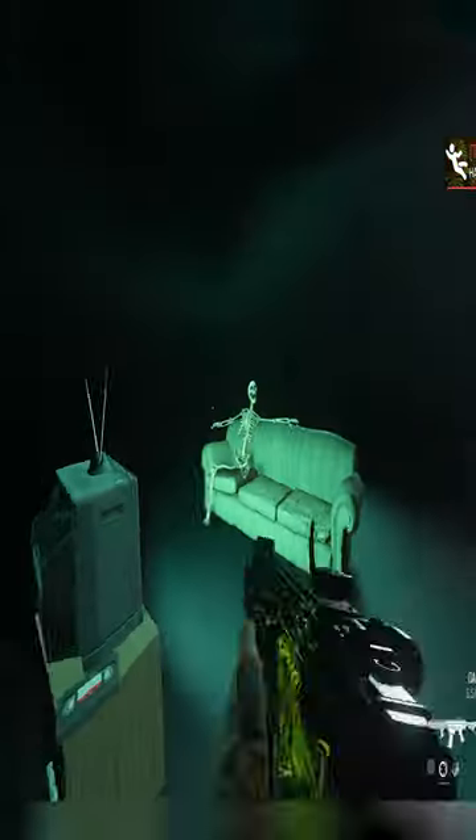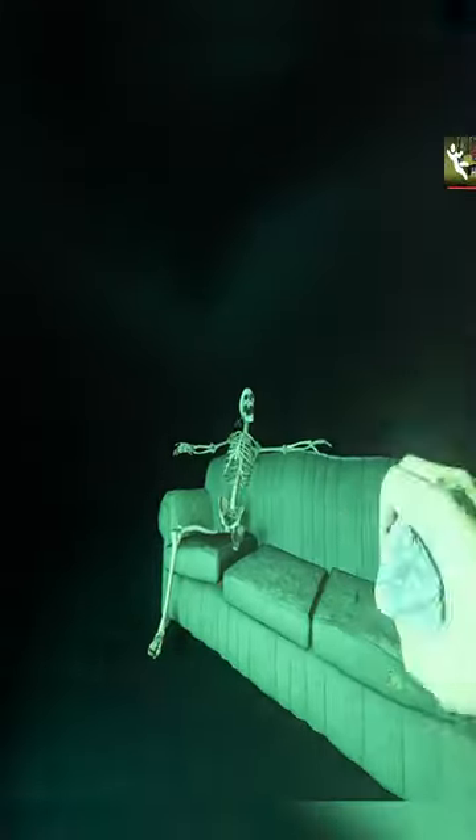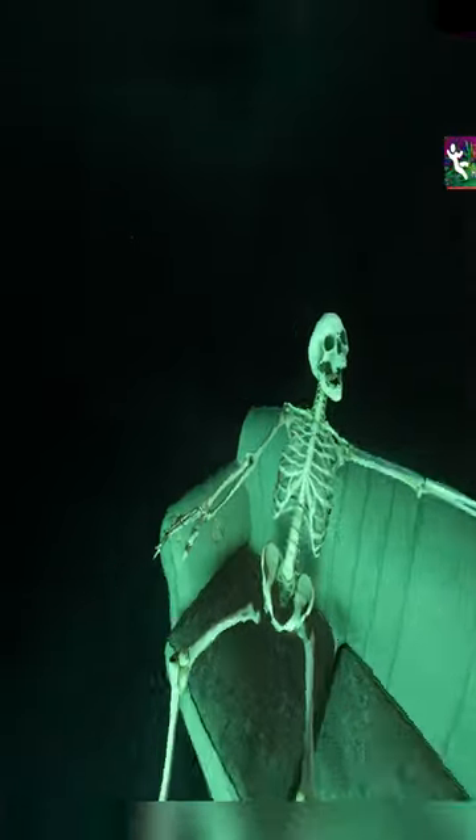Inside that room, you'll find a skeleton sitting on the couch, relaxing, watching a TV that's got nothing playing on it. It doesn't look like it does anything when you interact with it, but you can shoot him in the mouth to give the skeleton a joint.